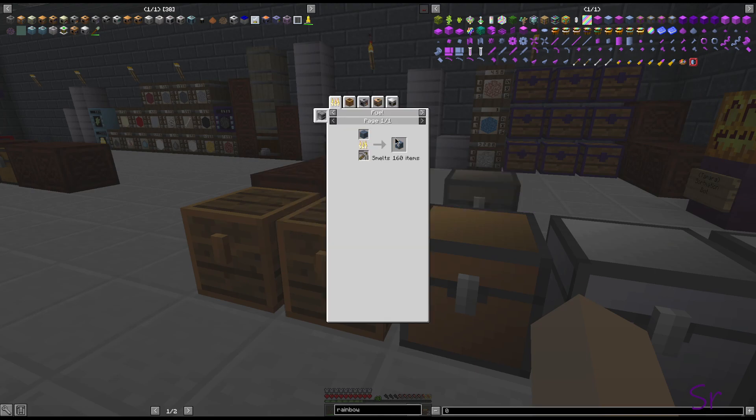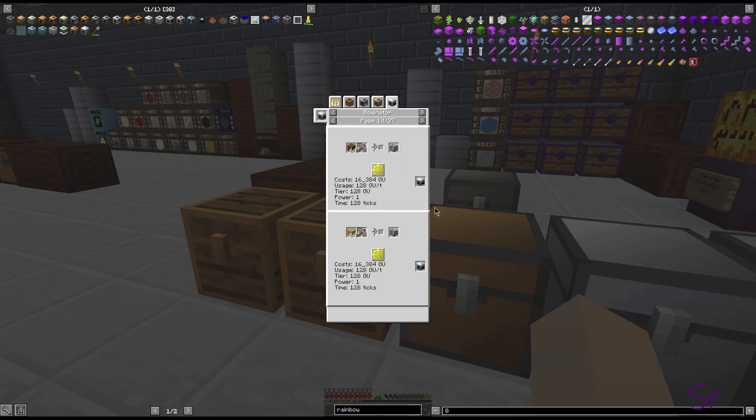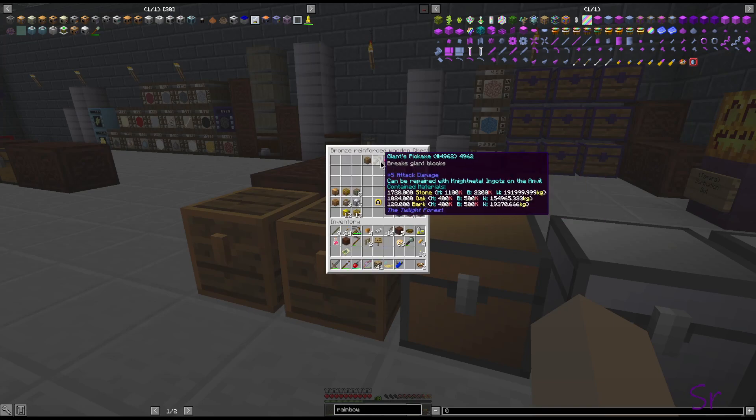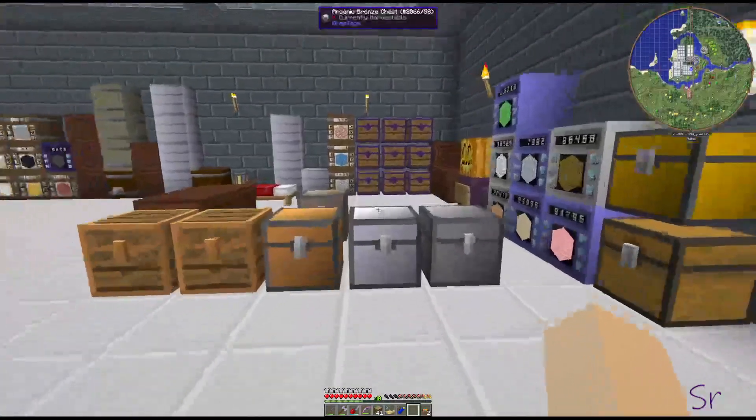The giant pickaxes — remember from last time — you can use those in the boxinator to turn any of the stones into giant cobblestone. It does not use them up. You can also make giant leaves and giant wood, and I believe you can also make giant obsidian. So if you want those, you can make them in an MV macerator and then have yourself a giant pickaxe anytime you want one, if you like that three-by-three mining type of thing.